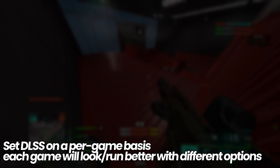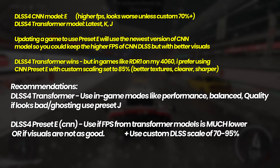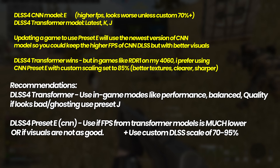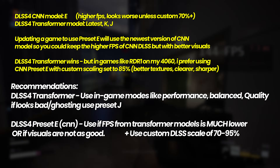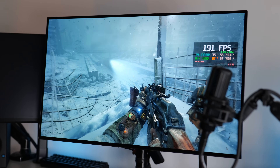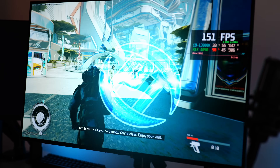To conclude, I recommend setting up DLSS settings on a per game basis to ensure you get the best results — whether you're looking for more FPS with the CNN model or better visual results with the Transformer model. You can utilise extended DLSS modes and custom scaling on both the older CNN model and the new Transformer model. I like to go with anywhere from 70 to 85% if I'm using Preset E, and I use the latest DLSS in some games and Preset E in others — it really comes down to the game and the FPS I'm looking to get. Let me know your results using DLSS 4 in your favourite games, and thank you so much for watching.